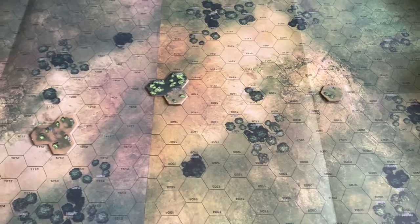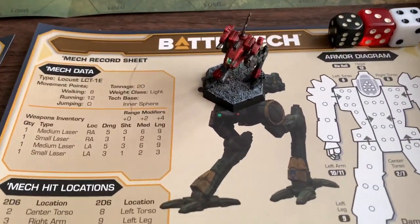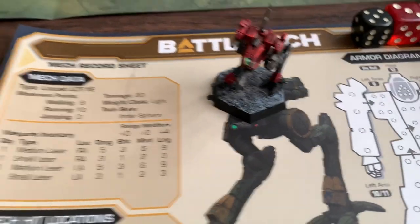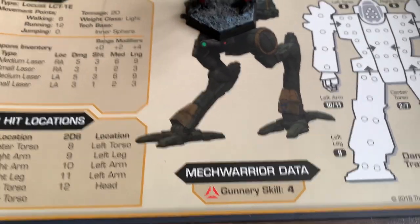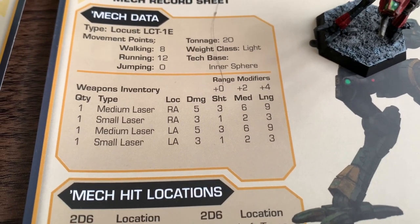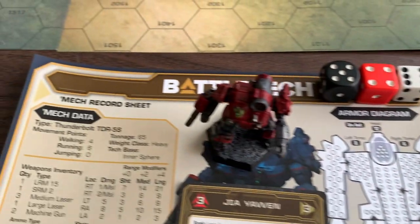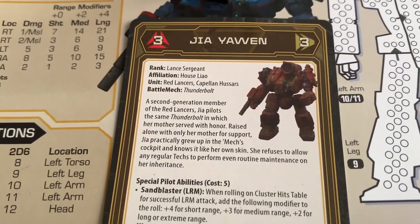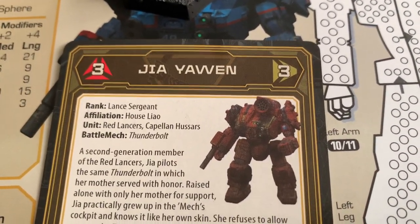We're going to be using pilots as well. The two mechs in the box are being represented by actual miniatures this time. We have a Locust — that's the Kelhound Mercenaries, one of the teams — with a gunnery skill of four. We'll be using the Locust LCT-1E, armed with one medium laser and one small laser on the right arm and left arm. Then there's the Thunderbolt. The Kelhound pilot is Jaya Yavin, with a gunnery skill of three.